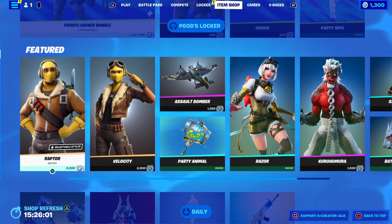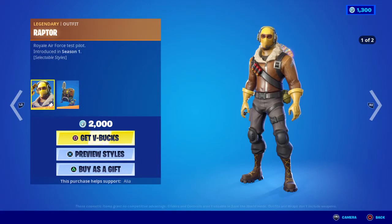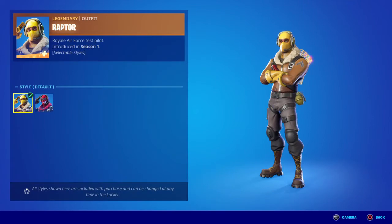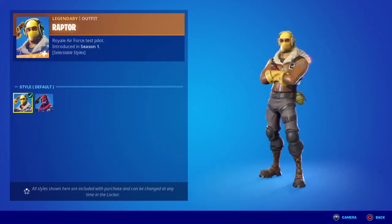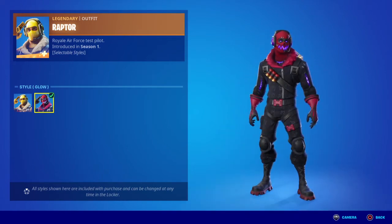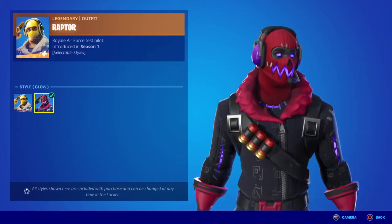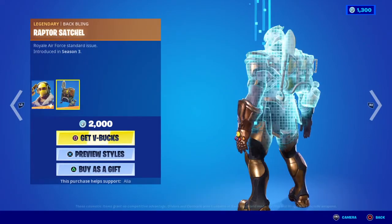Moving on to the actual featured store, we have the return of the legendary Raptor skin — Royal Air Force Test Pilot, first introduced in OG Season 1. He has two styles: the OG version and the alternate glow version. It literally looks like he flew through the Bermuda Triangle and came out the other side, corrupted by Kevin the Cube-type darkness. Really, really cool.